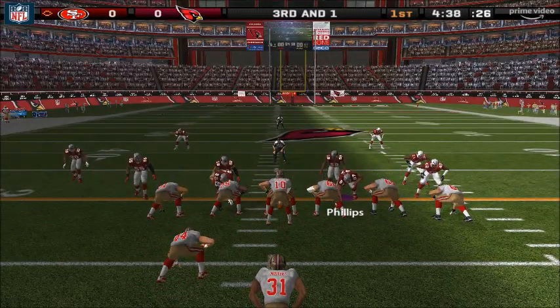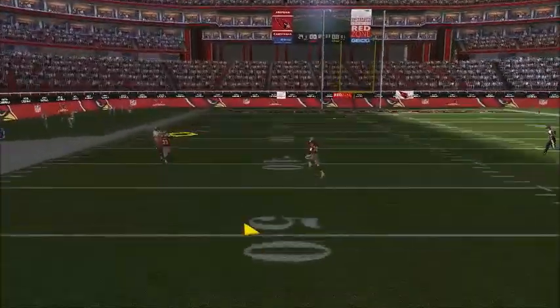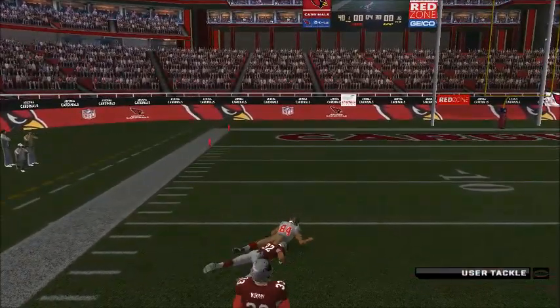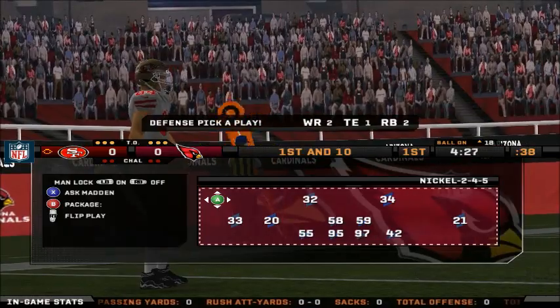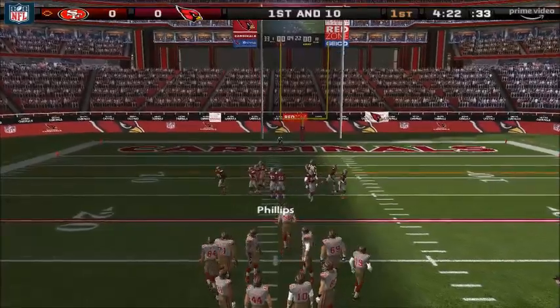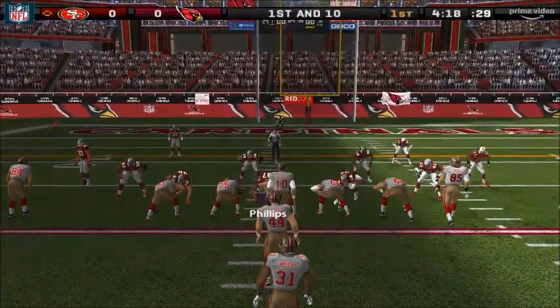Arizona comes out in their nickel package. Fakes the handoff. Launches this one to the left. He's got it — slips the tackle. Baker is there on the stop at the 18-yard line. That's the kind of thing that can change their whole defensive approach. Now they have to respect the pass even more, making sure that none of those wide receivers get behind them for any more big plays.